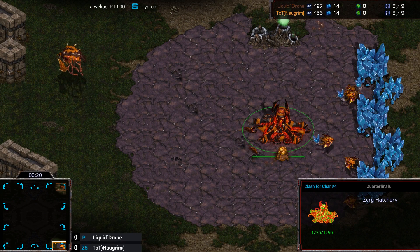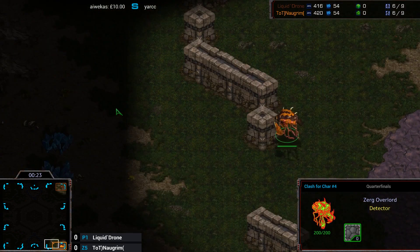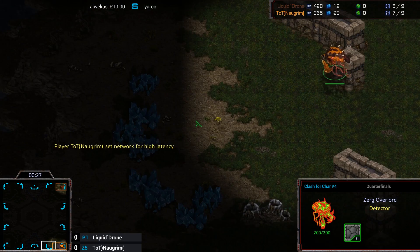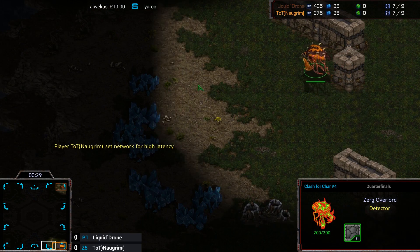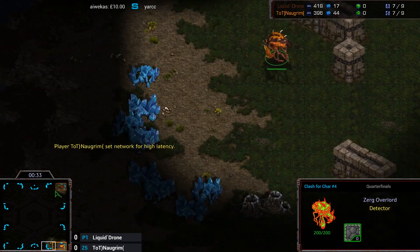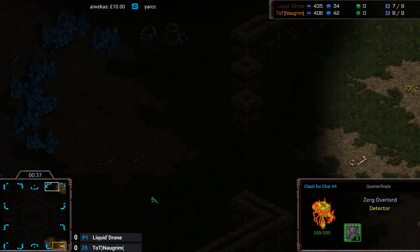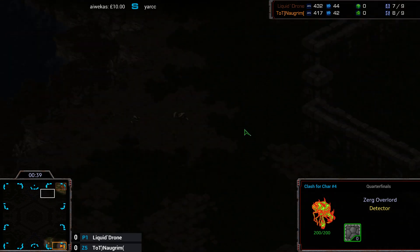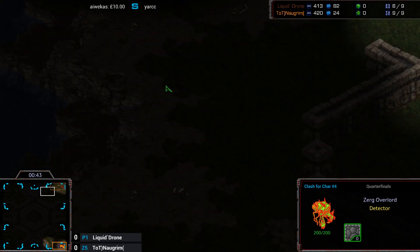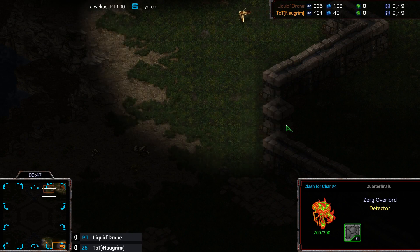The Overlord's just passing it now. The natural on this map is insanely small. I'll be interested to see how Drone actually walls this off. I guess you just wall at the very front. You can kind of wall it off at the front, I guess. I'm not 100% sure if things are tight against that little jaggedy wall.